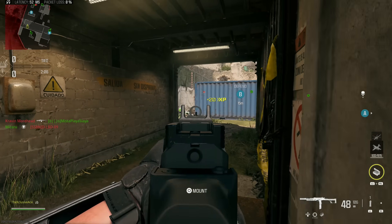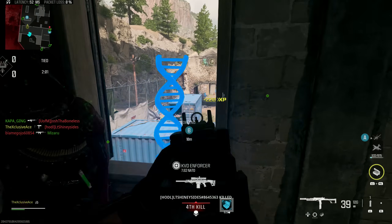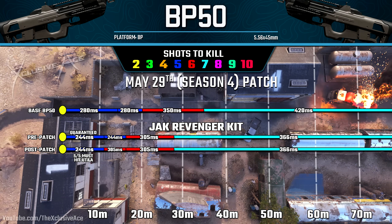They also nerfed the SMG kit's damage values. In the maximum damage range you still have the potential for a five-shot kill to the body, but pre-patch you could shoot anywhere on the body for that kill. Post-patch all five shots must hit the upper torso or arms, so it's not forgiving — one shot to the leg or lower torso now means six shots to kill. In the second damage range, the five-shot kill is gone entirely; it's now a six-shot kill to the body.